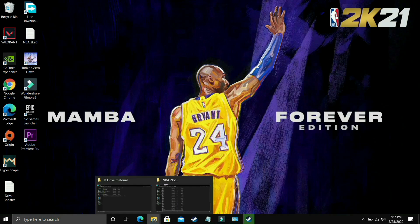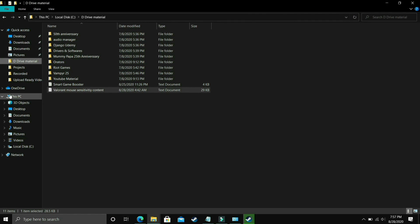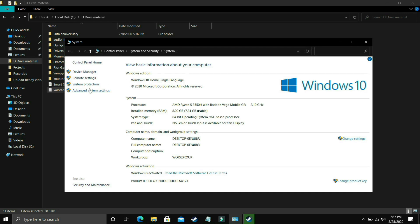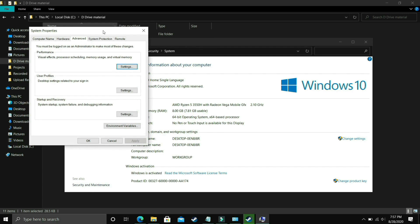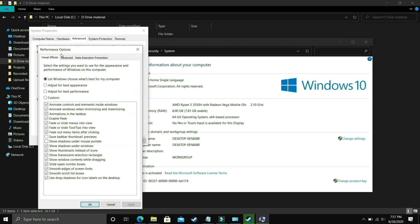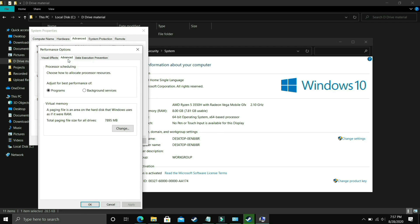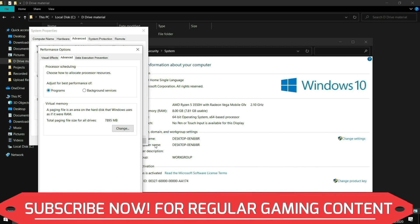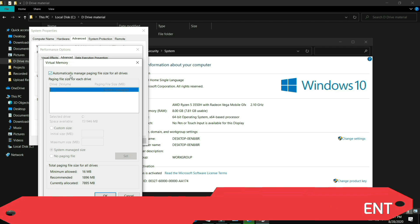I found this next step after searching on many forums and it is working for most users. What you have to do is go to Explorer, right-click on This PC and go to its Properties. In Properties, go to Advanced System Settings, then go to Performance, click Settings, and make sure you are in the Advanced tab. In Advanced settings, go to Programs, select Programs, and click on Change. Now comes the most important part.